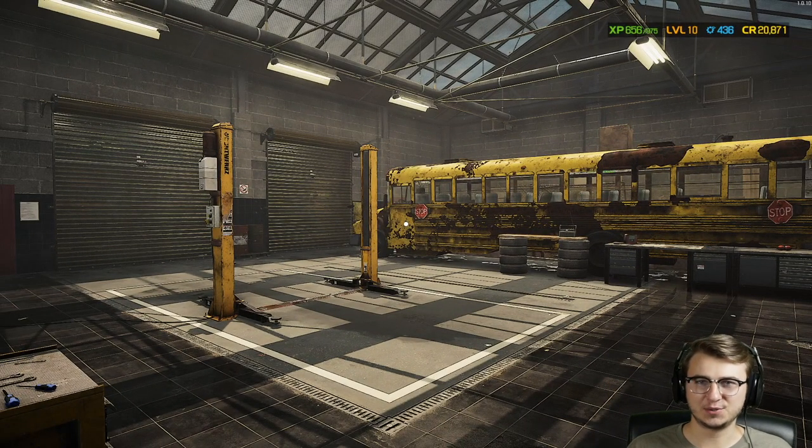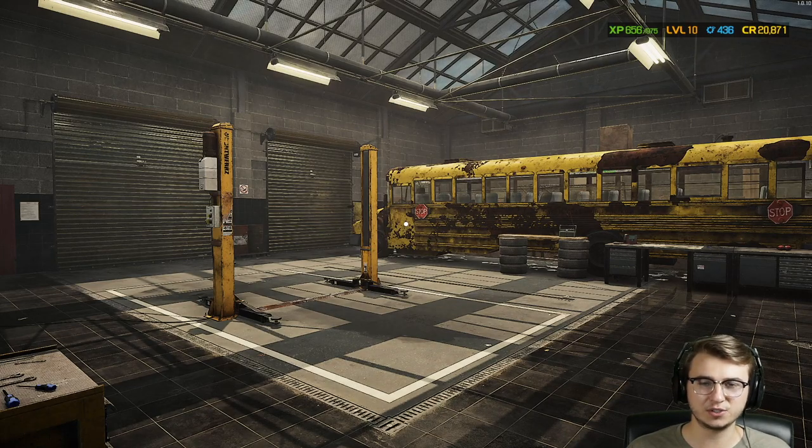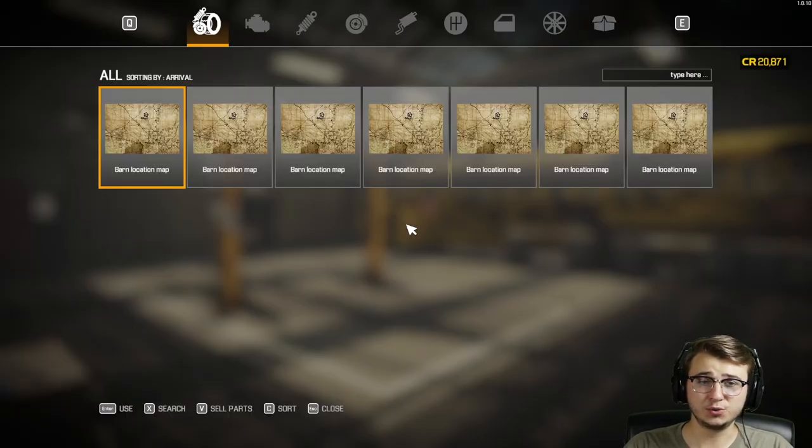Welcome back to another episode of Car Mechanic Simulator 2021. If you're enjoying this series, make sure you leave a like. Today we're going to visit a handful of different barn locations. I'm assuming we're not gonna find the car at the first place we go to. The goal with this barn find is to hopefully find something in decent condition that won't take a lot of work to get up and running, and the main purpose is just a straight-up flip.